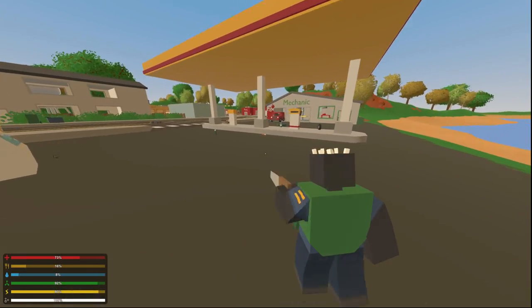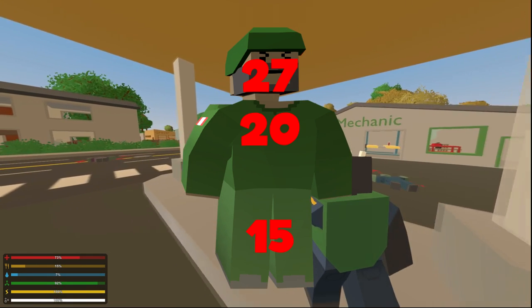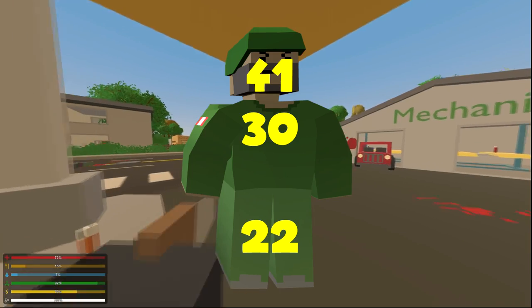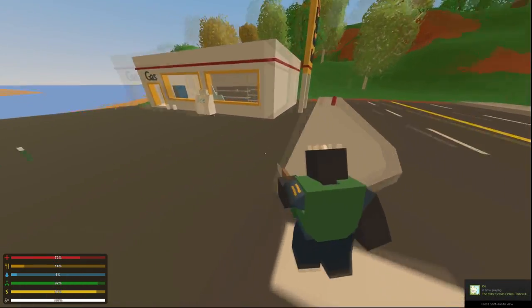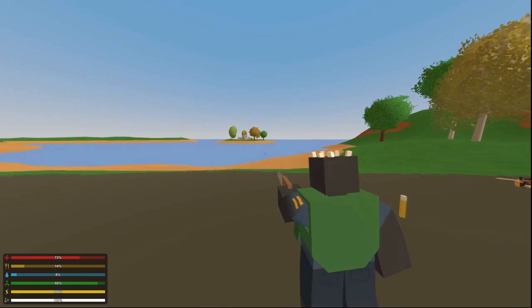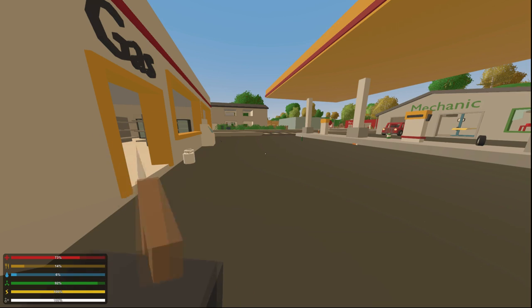Next up we have the saw. It does 27 to the head, 20 to the body, and 15 to the limb. With a strength hit it does 41 to the head, 30 to the body, and 22 to the limb. Saws are also useful because you can turn logs into planks and planks into sticks, which is basically how you make crates, maple bottles, or maple gas cans. It's a great makeshift tool and you can craft it with just two scrap metal.